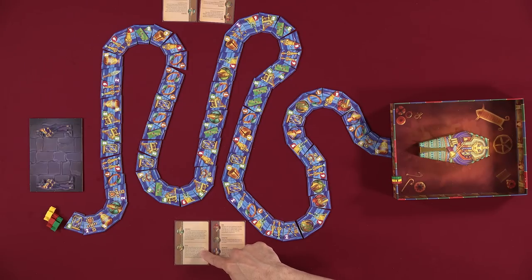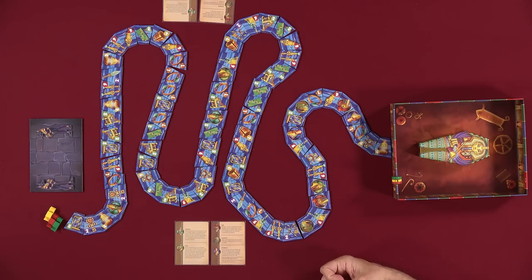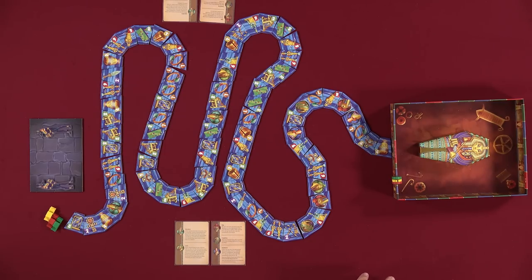Isis — swap a scarab ring tile that you have collected with any tile on the Nile. You resolve that newly collected tile as usual. If you swap it with a god, you resolve that god idol. If you swap it with an artifact and it's the last one, that scarab ring goes back in the Nile and can be collected again by you or other players, worth a point again when collected. Horus has two options. The first is you can collect any one tile on the Nile that's located behind your boat. If it's a god idol tile, you resolve it immediately. Or for Horus, you can instead move all the way to the back of the Nile — you're basically behind everybody.